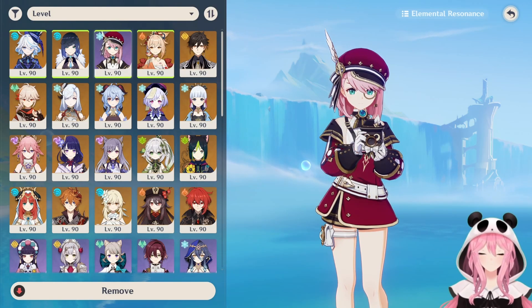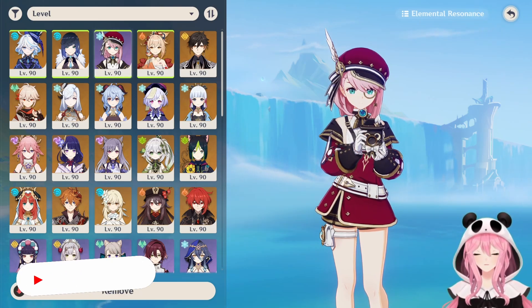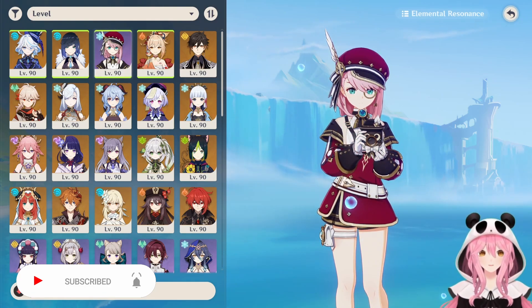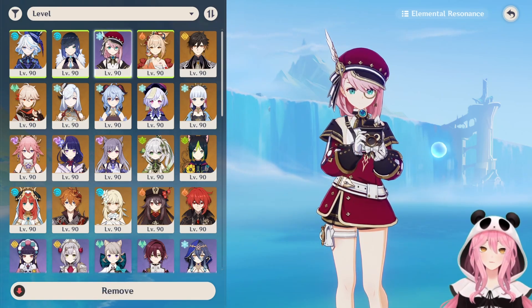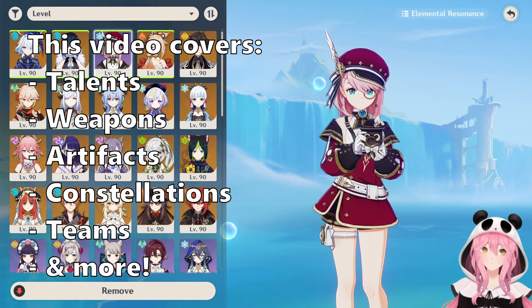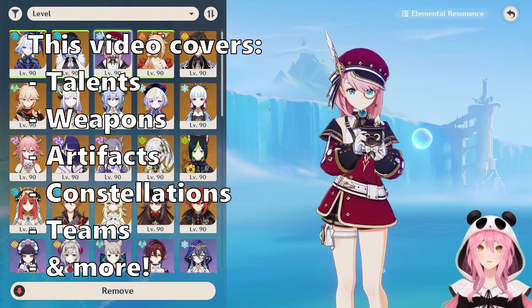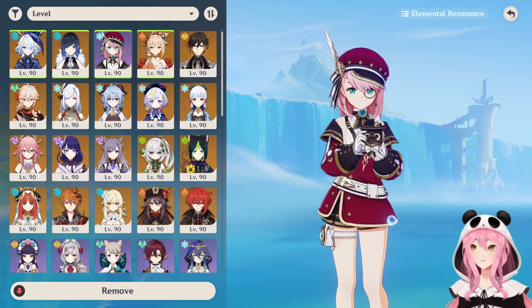Hello everybody, Calamity here. Today's video is going to be all about our favorite Steambird reporter Charlotte. She is a cryo healer, and I know there are plenty of those in the game right now, but she does have her own talents that make her somewhat unique from the other healers. We're going to go over everything you need to know about this character — her talents, weapon recommendations, artifact recommendations, constellations, and a healing showcase at the end.